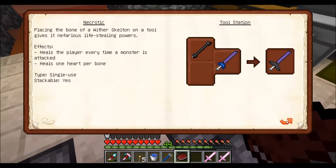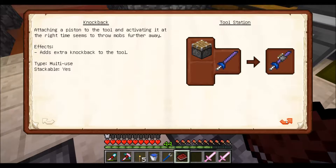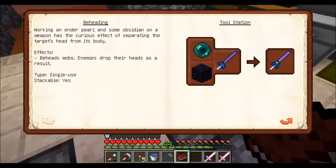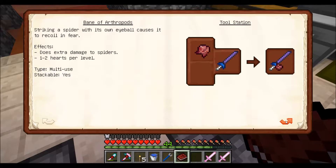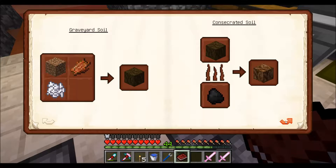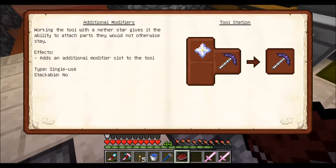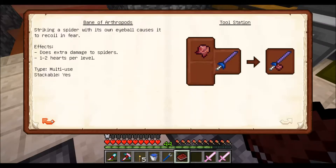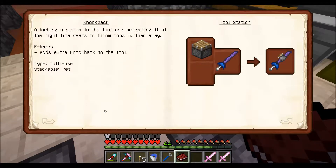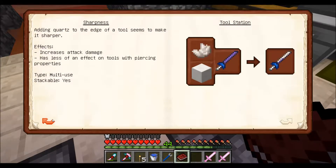Sharpness is quartz. I wonder if I can use AE quartz. Blaze powder is fiery. Oh, that's cool. Silky, piston — knockback, oh I might add that actually. Beheading. Bane of arthropods. Let's see what else — it doesn't look like there's anything else really. So let's do a piston, and if quartz works let's do that too.